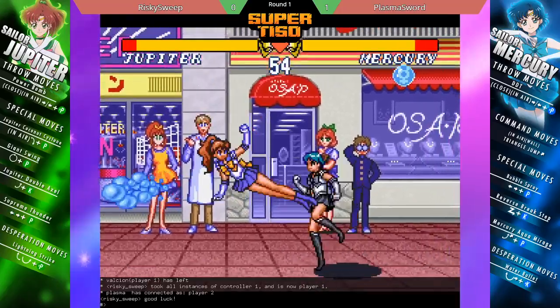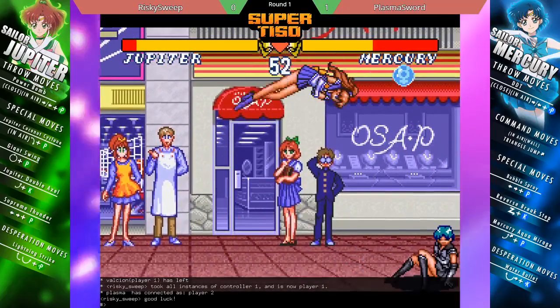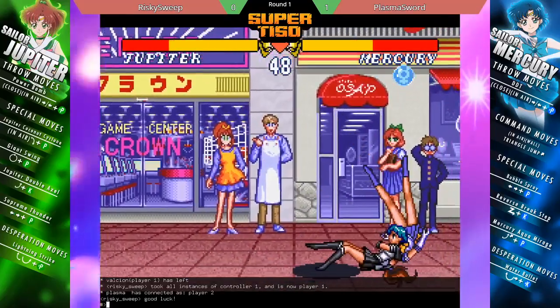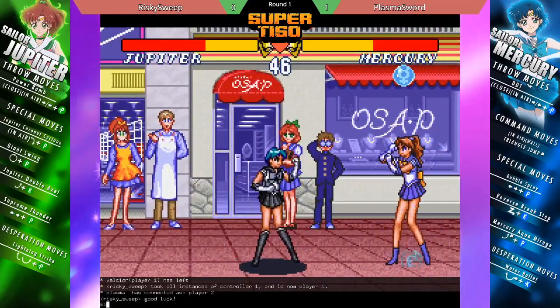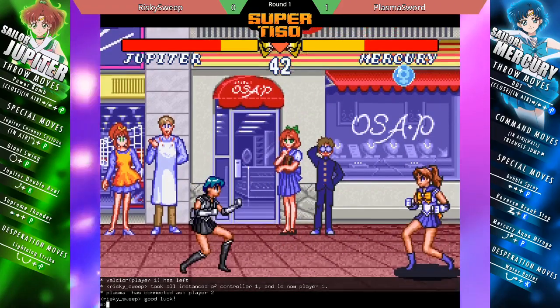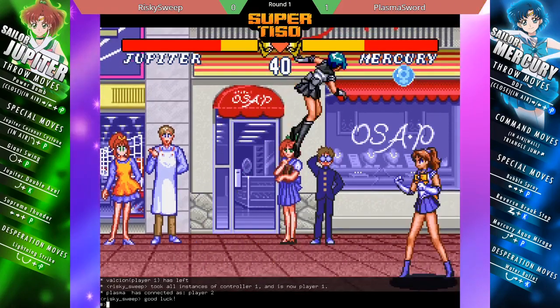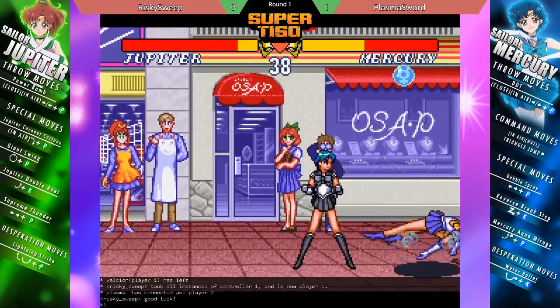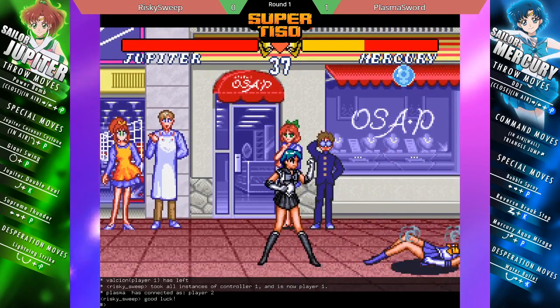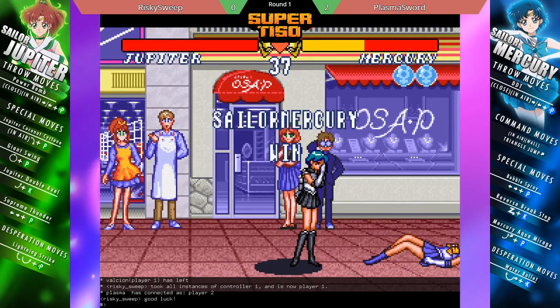Oh, there's that thunder I was talking about. Very nice anti-air up ball. There's the tick throw. Looks for a meaty fireball. One of the more interesting techniques you can do with Mercury — in this game every knockdown is basically a hard knockdown. That's a bad tool from Plasma Sword. GG's.